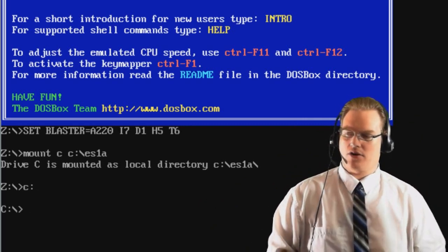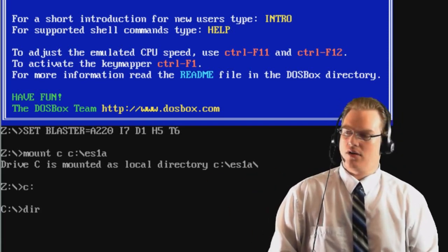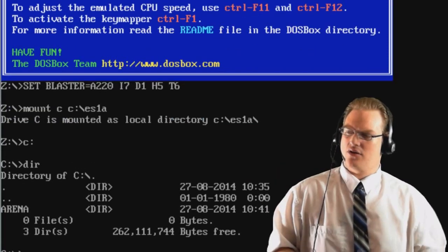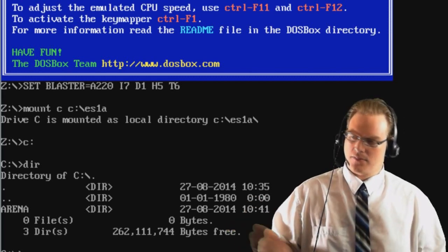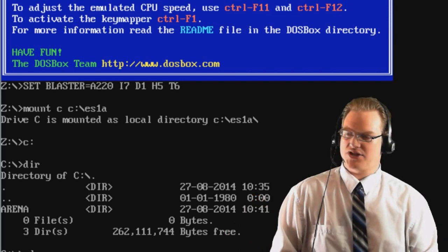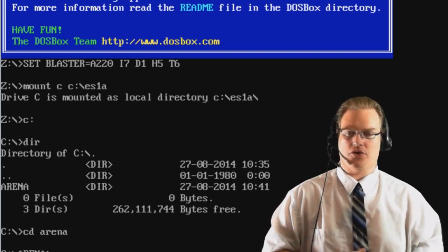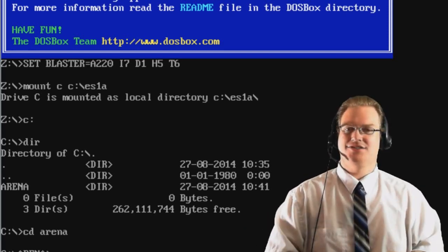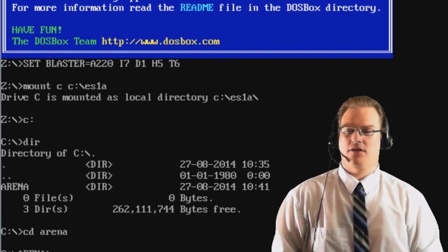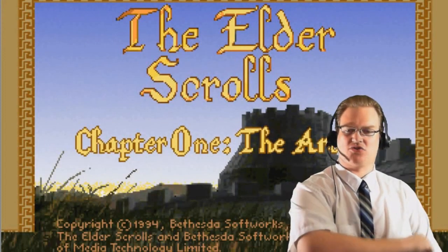Go into the C drive by typing 'C:'. If you do a directory listing, we have the Arena folder right there where it installed. Type 'CD' for change directory, then 'Arena', and now we're in the Arena folder. From this point, dirt simple — just type 'Arena' to run the program. Elder Scrolls Chapter 1: The Arena.